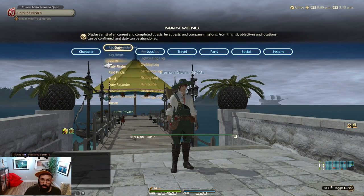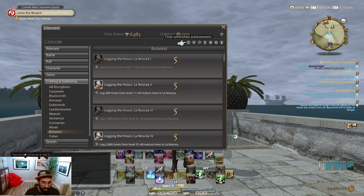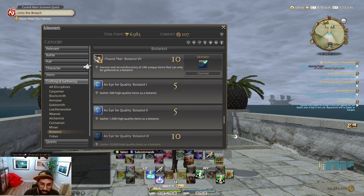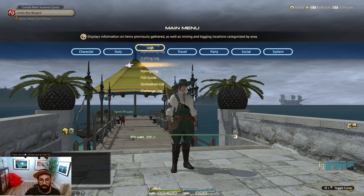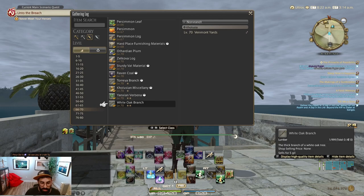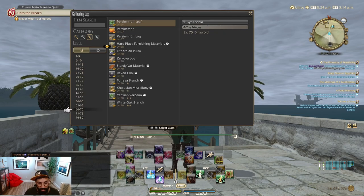To be able to get the resplendent tool, you will have to go to the Achievements, and in the Botanist section, you will see one of the quests that tells you that you need to gather 340 unique items as a botanist to get these resplendent fieldcraft hatchets — exactly the same for the fisher and the miner. To see which items you've already harvested, go to the Gathering Log on the botanist part. Every time you have an item already harvested, you will see a little checkbox on it. Almost every item will be checked because you need to get almost all of them.